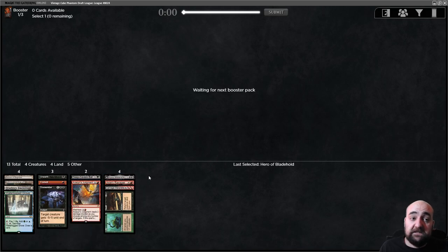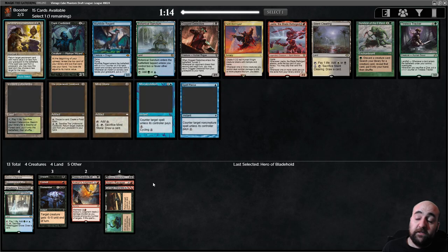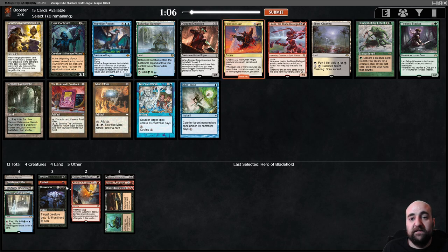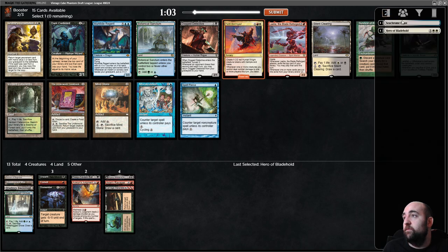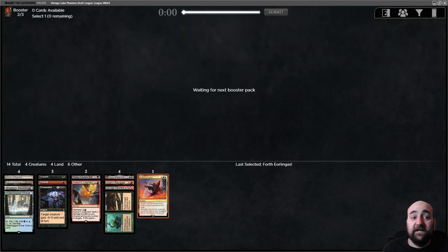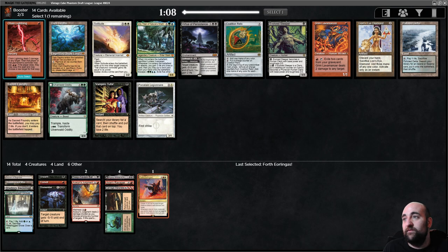It was a weird pack. Okay, let's find our Hollow Ones. I just want to go turn one Bazaar, Hollow One — that's the simple dream. Ideally turn one Bazaar, good while, then Bengifine — that would be a dream. But instead we can take Four Theolingas where we have the white splash. On a white-blue land — Four Theolingas is obviously broken. It starts to get boring when I make a lot of videos and there's Four Theolingas in all of them, but what can you do — the card is bananas.